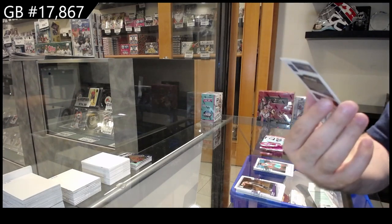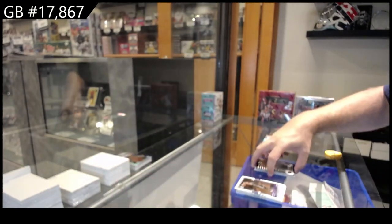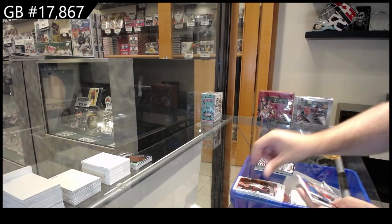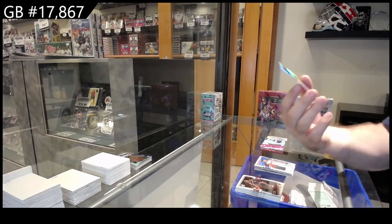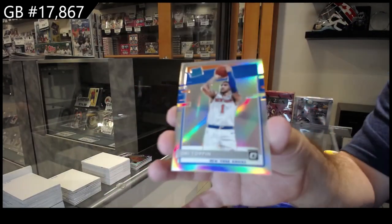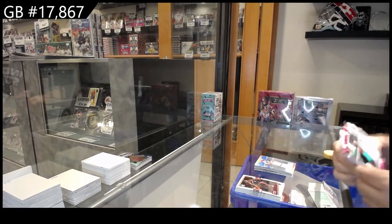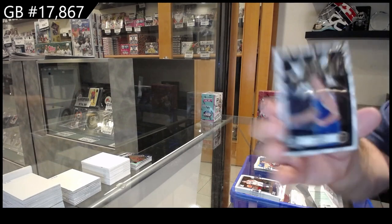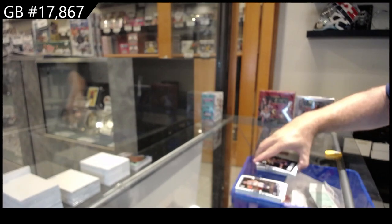For the Hornets and a T-Minus of Zion for the Pelicans. Rated Rookie of Hughes for the Pistons, Rated Rookie of Hays for the Pistons, Rated Rookie Silver of Toppin for the Knicks. Rated Rookie of Hughes for the Jazz, My House of Jokic for the Nuggets — so good, this stuff.